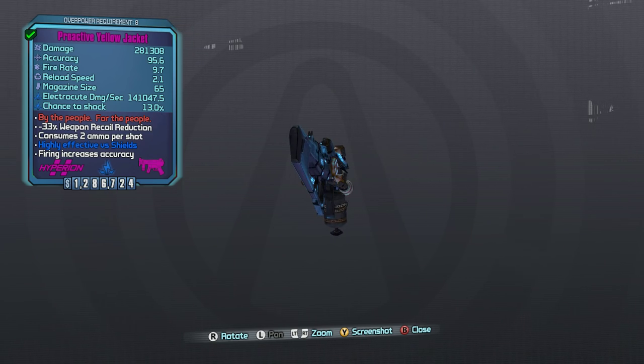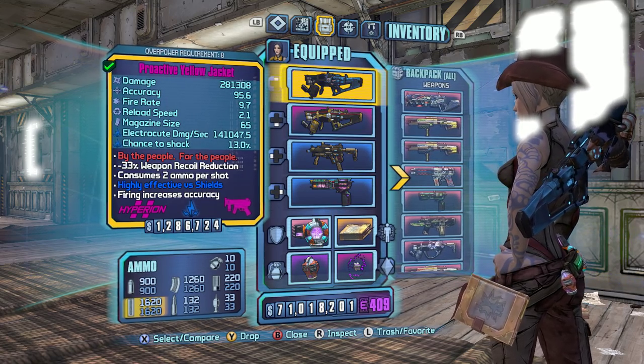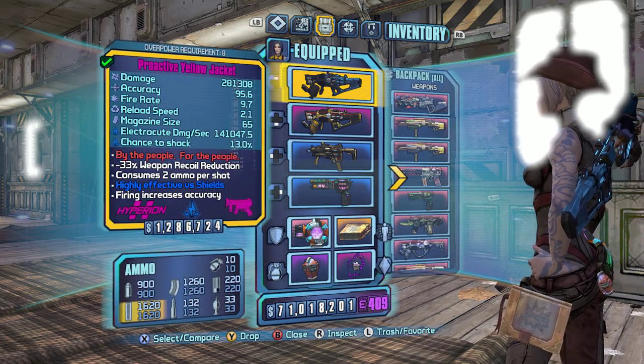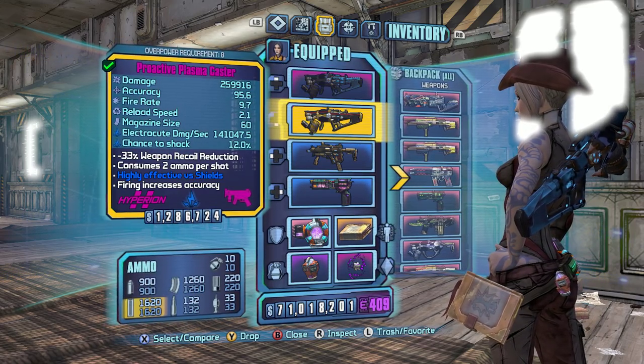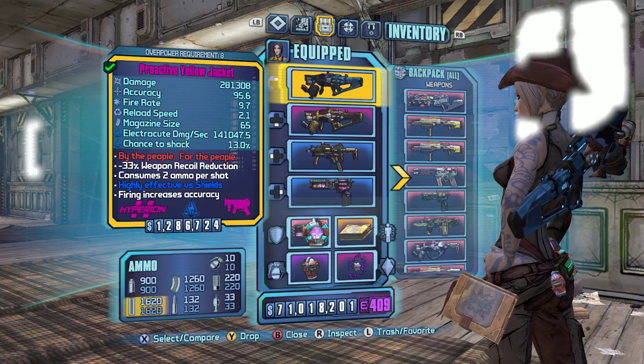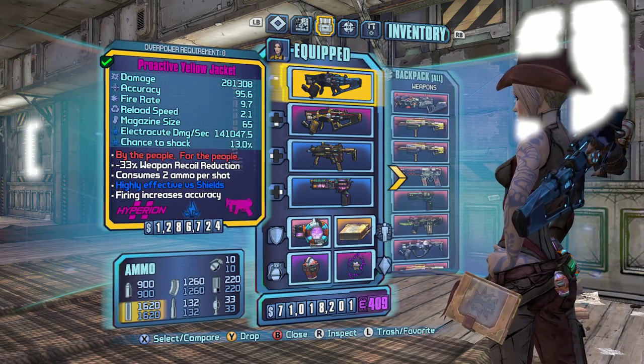This weapon really isn't that different from a normal shock plasma caster made by Hyperion. We can see here that it has a slightly increased mag size, and it does have increased damage. The rest of the stats pretty much remain constant, other than this one having a slightly higher chance to apply a shock damage over time.